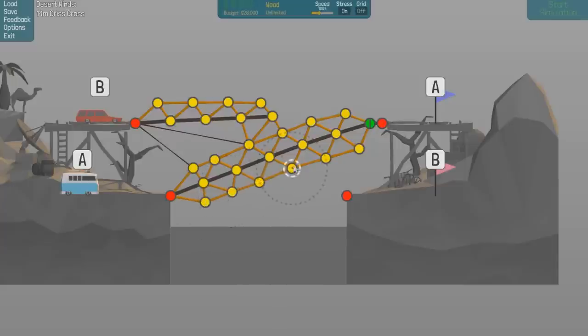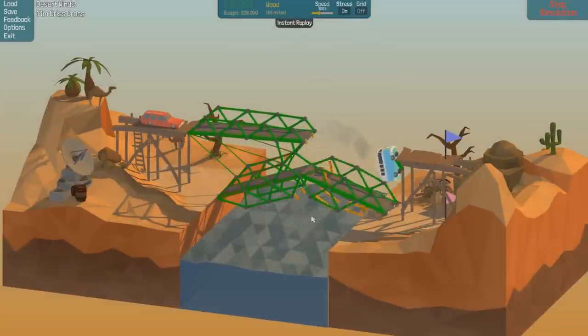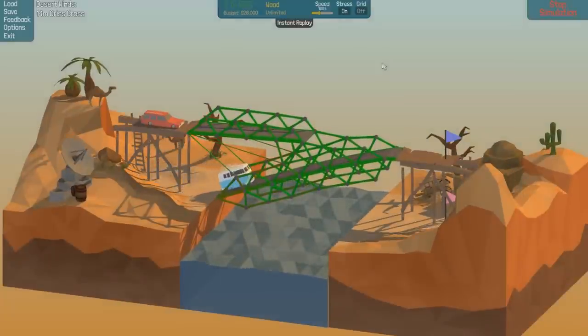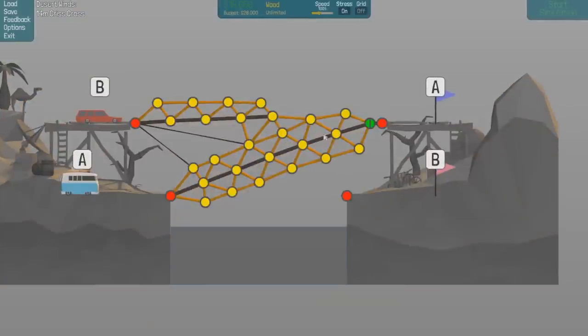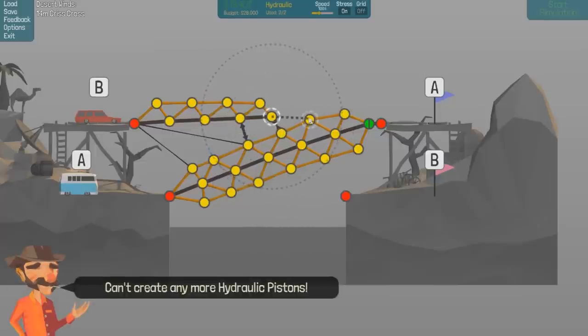Reach, reach. That looks plenty strong - that's got to be well strong enough. It's still broke in the middle there. I still don't know how we're gonna get this one down yet, I'm just hoping it sort of falls onto it. It's split but it's still holding itself up. It nearly done exactly what I wanted it to. This splits, that one drops away, but the rest of the bridge is actually holding that up. If we remove that one, that one, that one, and that one, and instead put hydraulics in. Cannot create any more hydraulic pistons.